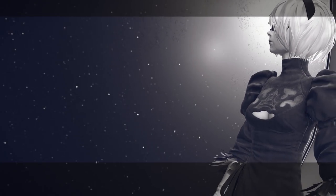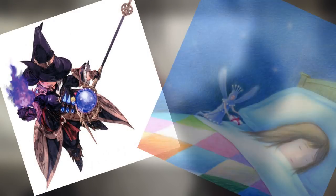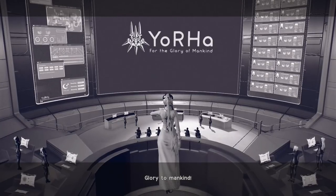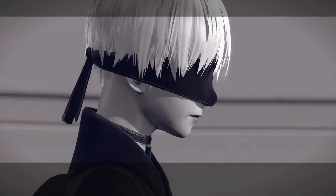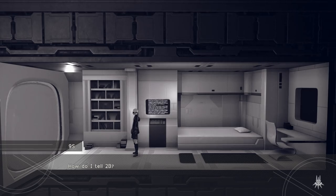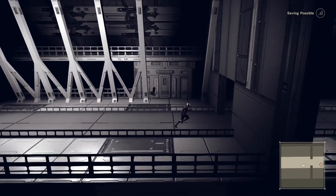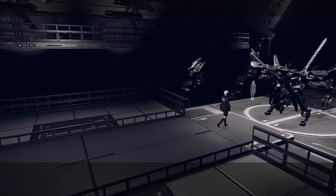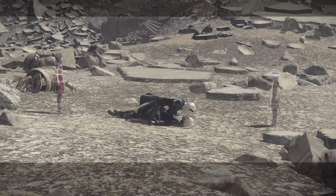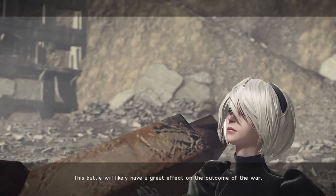9S, now bearing the overwhelmingly heavy news of humanity's demise, responds to an SOS due to Eve's growing insanity on Earth. He goes straight to his flight unit where a ghostly figure of a small girl watches him silently in the corner. This same figure appears yet again as 2B kills 9S — however, now there's more than one: two figures both adopting the form of a young girl wearing a red dress.